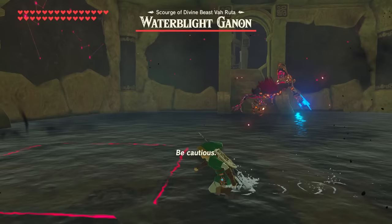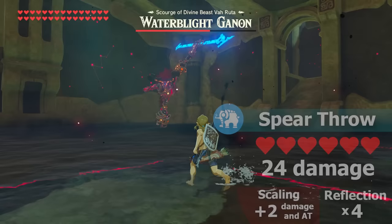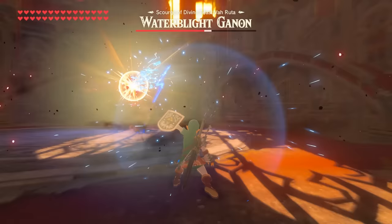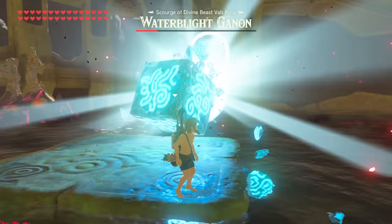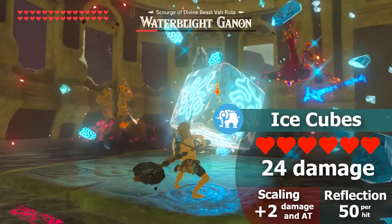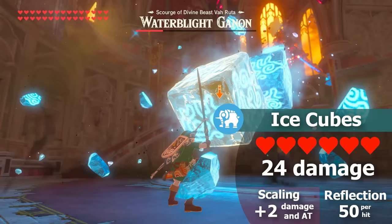This threshold increase is a unique quality only Water Blight has, likely added to increase the risk of getting hit, since both attacks can be reflected back for really good damage. For the spear, one good shield parry quadruples the damage back at the Blight — a potential 24 damage hit to you becomes a 96 damage attack, and with max scaling that 30 damage becomes 120, one of the biggest Blight reflections you can do. The ice cube reflection is easier to pull off: stasis the first cube in a combo, let subsequent cubes build momentum, then swing once to redirect the path back — this impact does 50 damage, and more often than not hits twice for 100 total. Since this projectile isn't standard ancient energy, it doesn't get reflected for a multiplied value.